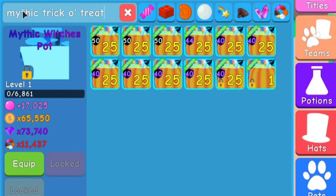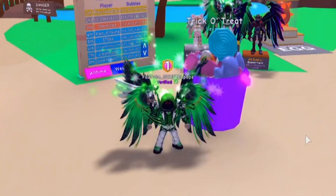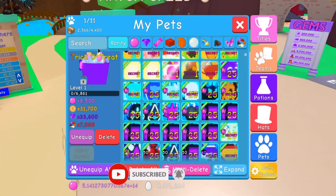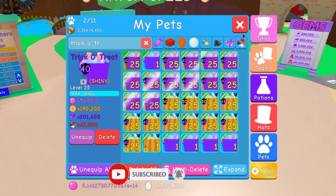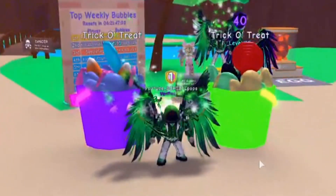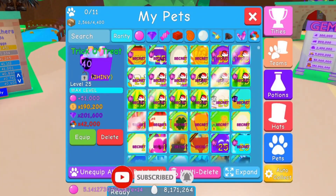This one right here, guys — if you guys don't know, this one completely changed when it went to a mythic pet. Let's get a Trick-O-Treat out and find a regular one. This is what the Trick-O-Treat looks like — it was from the Halloween event, the most recent one. It's not a bad-looking little pet; it looks pretty cool. And then of course we have the shiny Trick-O-Treat, which has an awesome green color. I have a whole team of these just because of the green bucket, guys. So there are the two regular versions of the Trick-O-Treat.